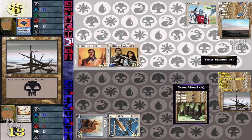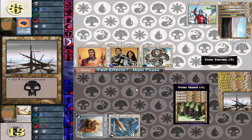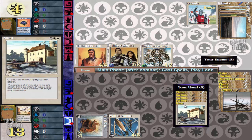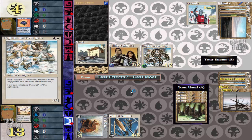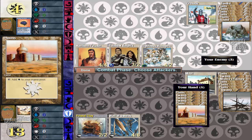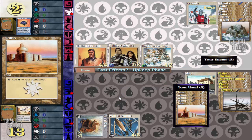He must have drawn something good — one, two, three, four, five, six — so Righteous Avengers it is. It said plainswalk but it's showing forestwalk, that's odd. Once again, Moat plus a flyer is better than this whole game. I might not draw many spells, but when all your spells are Moat and flyers it doesn't really matter how many you draw.